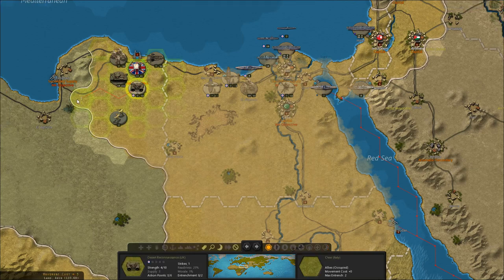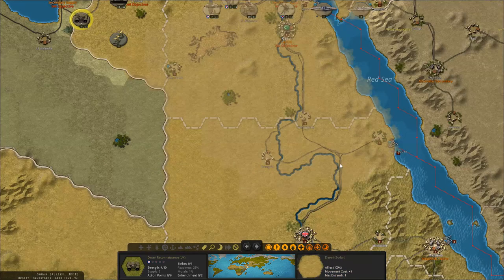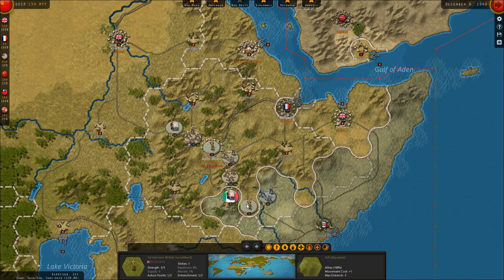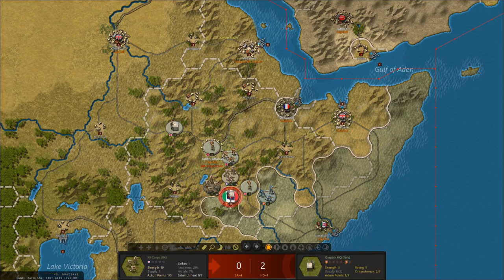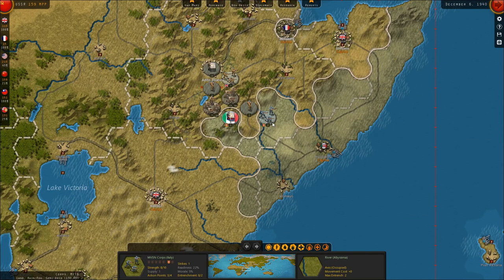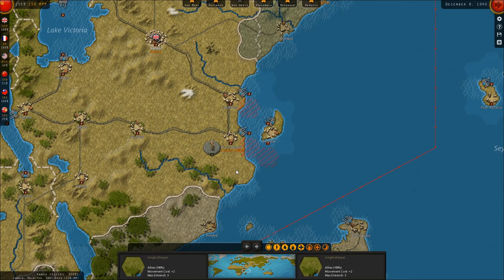Recon vehicles will drive forward toward Benghazi — doesn't look like we see anything there. I think it's the capture of Tobruk that triggers the arrival of the Afrika Corps; they probably arrive in Tripoli. Moving to East Africa: this garrison unit will take the capital at Addis Abba. We'll attack this army headquarters unit with our own troops. We couldn't quite finish it off, but we'll move our forces into the Ethiopian capital and hopefully destroy this Italian corps next turn, then move toward Mogadishu to evict the Italians from East Africa.